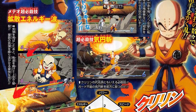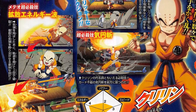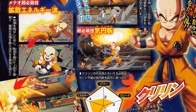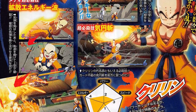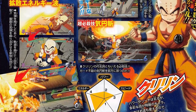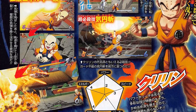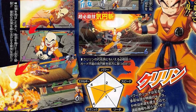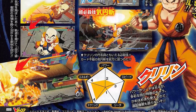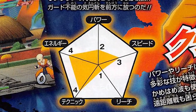Krillin has low power and reach but can use a variety of techniques. He can even use Kamehameha, meaning fighting from a distance should not be a problem. He can use skills to confuse the enemy such as the after-image technique, which leaves behind an image of Krillin before turning into an attack. He can also use the Destructo Disc — the Kienzan — which is impossible to guard against. I'm wondering if they're actually telling us it's unblockable, but that remains to be seen.